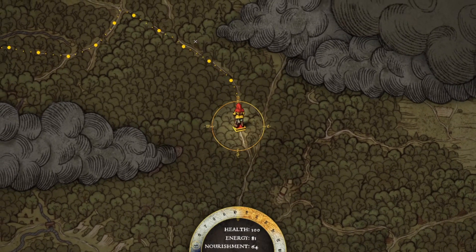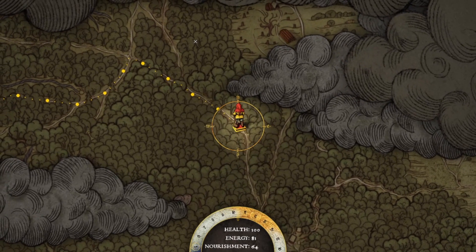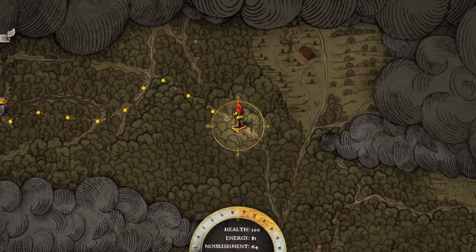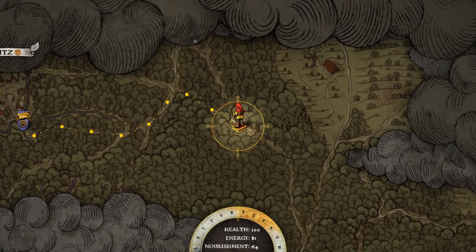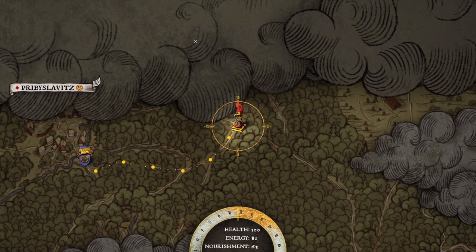In Kingdom Come Deliverance, when you're doing the From the Ashes DLC, you're going to get a quest that sends you to look for a locator. It's going to bring you back to Přibyslavitz — I'm not even going to try to pronounce it — but it's going to bring you back to that place.